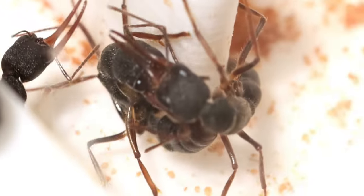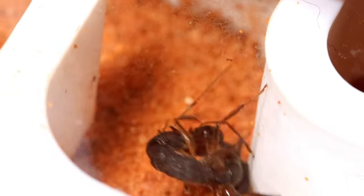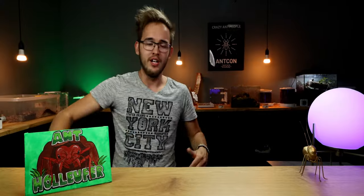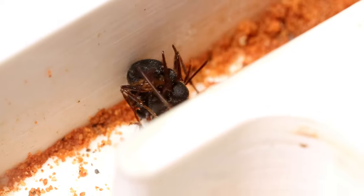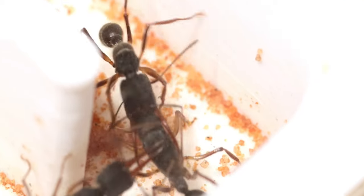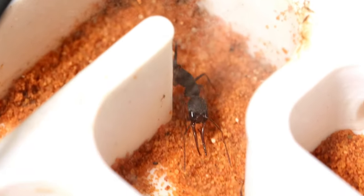I immediately took out my allen key and started opening the nest because I couldn't let this queen die. I followed the war closely as the queen and worker battled for supremacy, thinking: what if she gets stung? I can't handle it. I was a little aggressive with the nest hoping to shake off the fighting, but she stopped and just began again. The stingers were flying and even though I was shaking the nest trying to open it, they just kept fighting. As I was opening it, the queen suddenly ran out into the outworld.